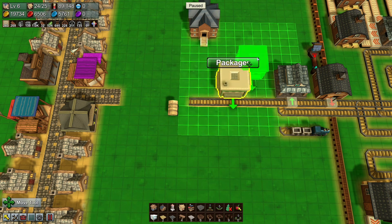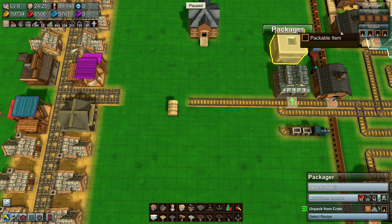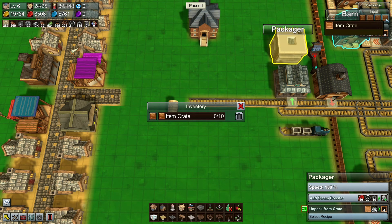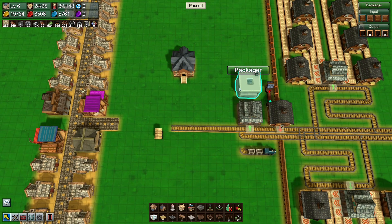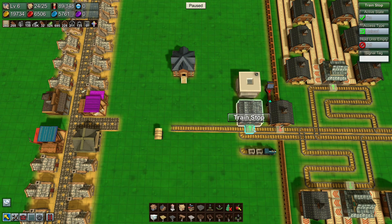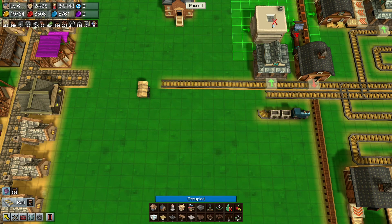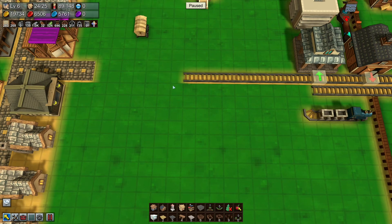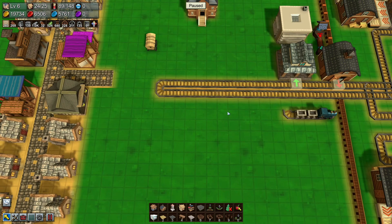I don't want to just drop stuff straight into package things because you can't filter these to see what goods are in them — you can filter by item grade but not by specific item going into a packager. If the train just drops off at the rail stop, I don't think it will actually work. If it did, the package would fill up and the next one would come along and we'd have all sorts of problems.